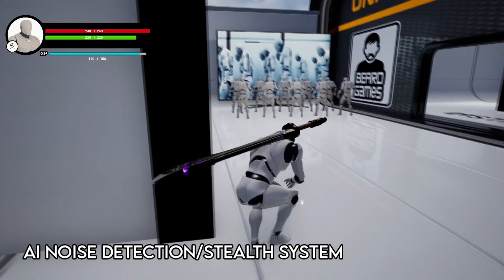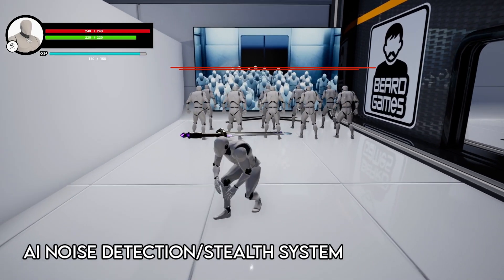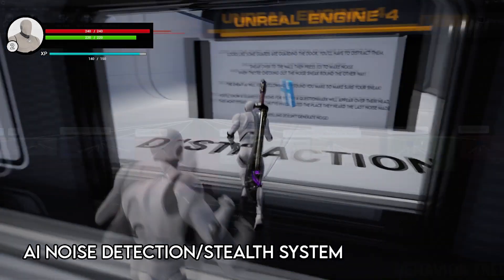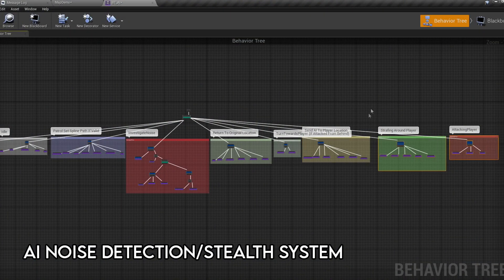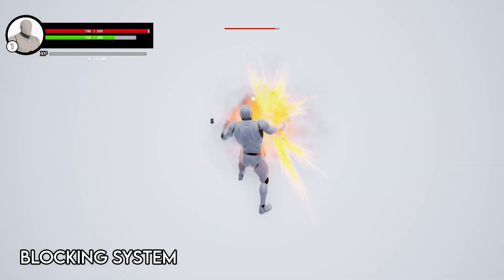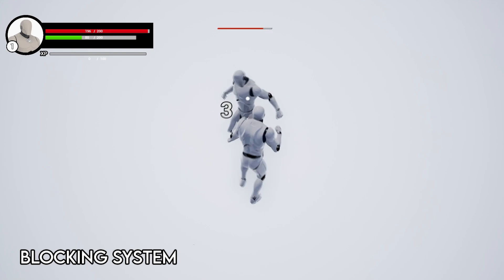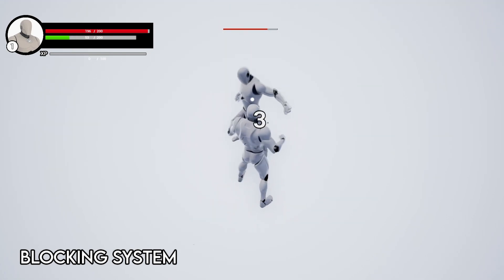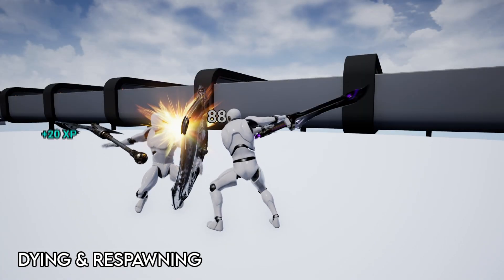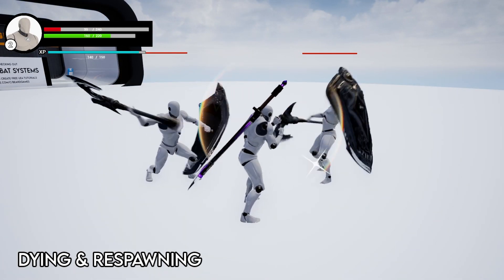The health bar will display at a similar range at which the AI can hear the player — so if you can see their health bar, they can most likely hear your footsteps. The different AI commands are clearly set up in the behavior tree, meaning more AI commands can be created with relative ease. Both the player and AI can block attacks; if a strike is made against a blocking target, the attacker will be briefly staggered, leaving them open to attacks. When the player or AI reaches zero health they will ragdoll, and when the player dies a death screen will fade in, which when clicked will respawn the player at their last save.